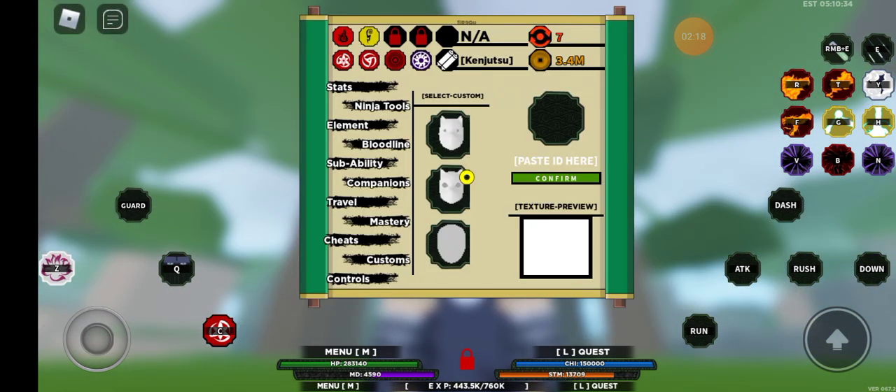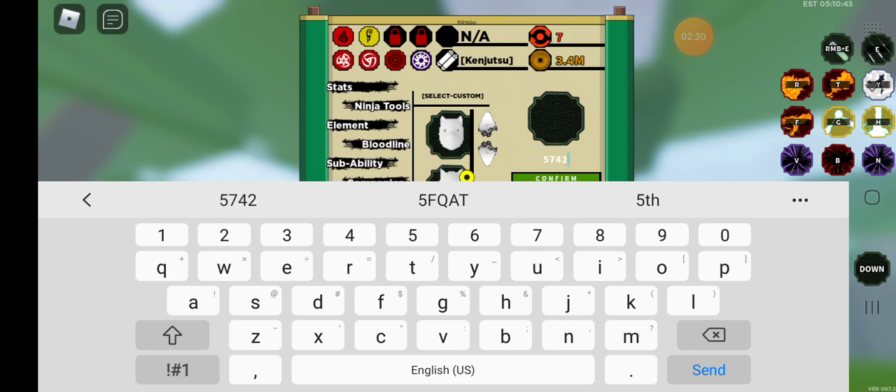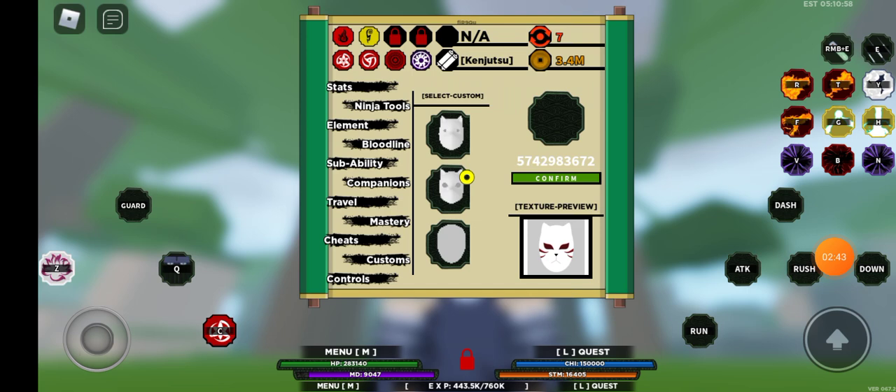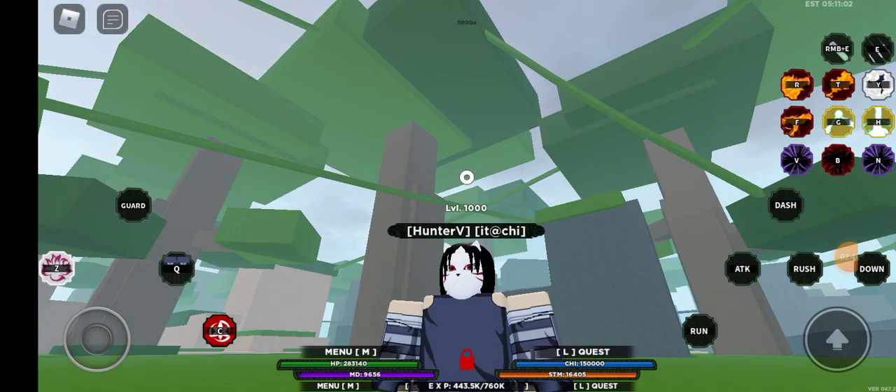I'm gonna give the code right here, just in case if you have the custom mask and you're trying to get the Anbu mask or something like that. The code is 5742983672. Confirm, confirm, and as you can see the texture of that — click confirm again — and it should look like that.